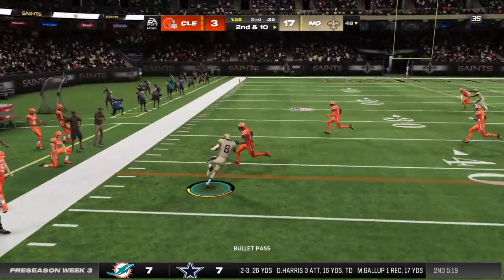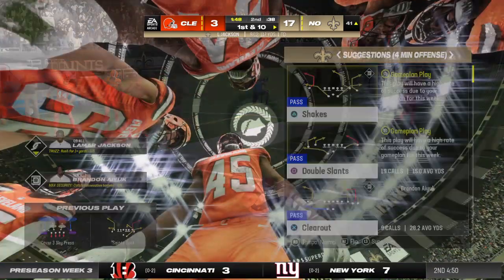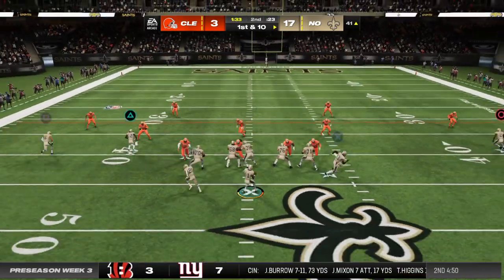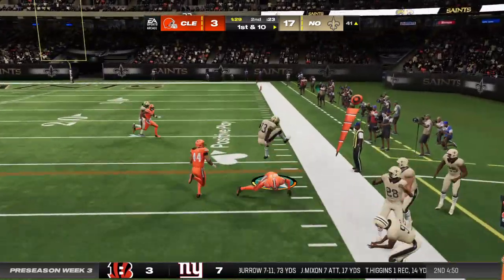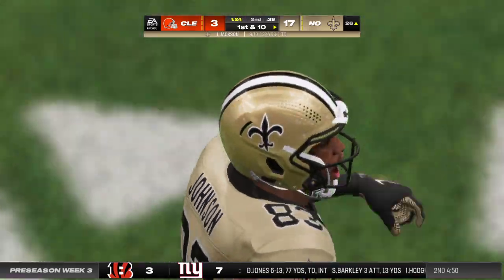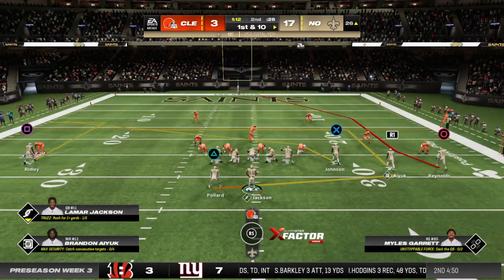That's into the hands of Reynolds, and they're well past midfield — just a yard or two shy of the 40. They'll throw on first down with Jackson. There's a short one to the tight end Johnson, and he's going to get this inside the 30 — 15 more there and they're on a roll. It's another first down.